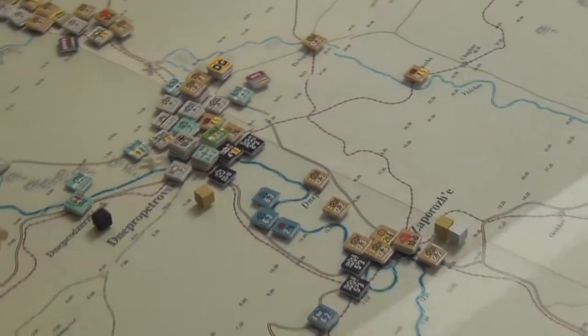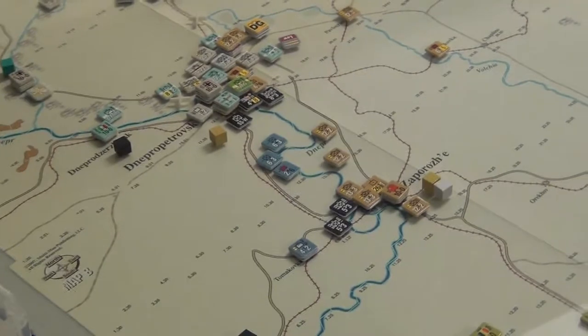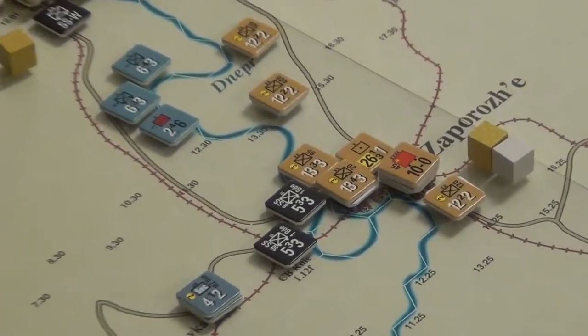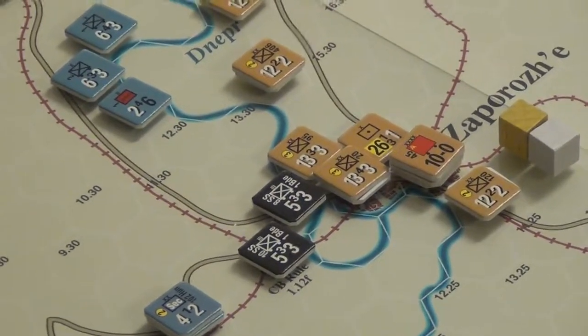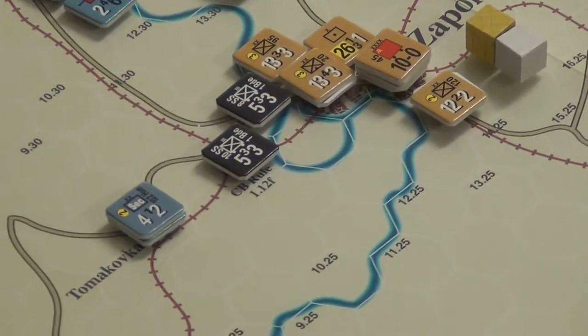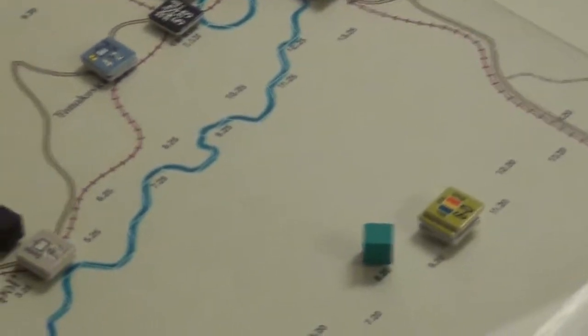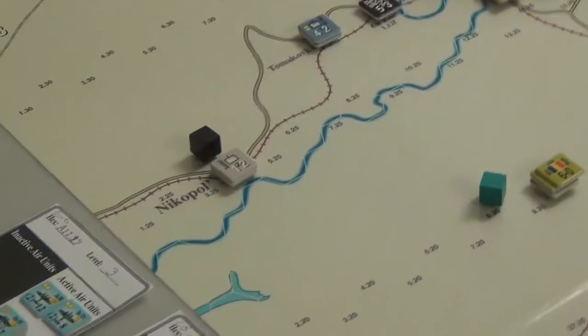Down here is still a stalemate because this is a major river, and said major river makes attacking across it kind of a null point. Really — no river pun intended — I'm banking on these guys breaking through this city and going down here and kind of just exploding outwards. That's the Axis plan: not to attack across the river so much as defend across it, which I think is fine.